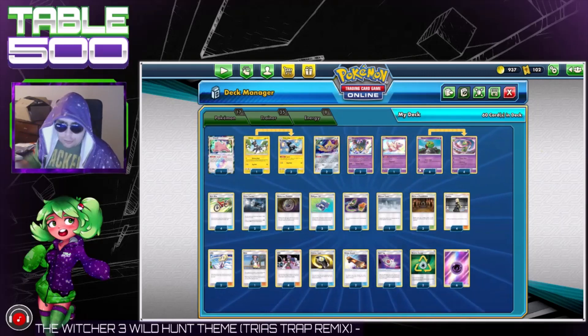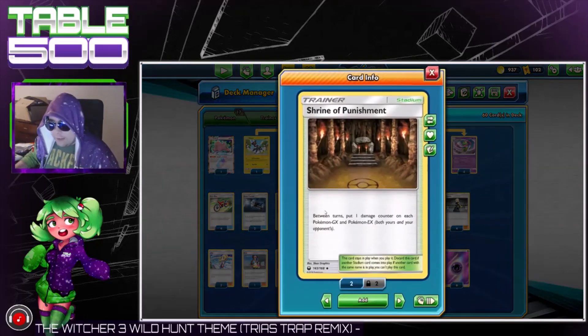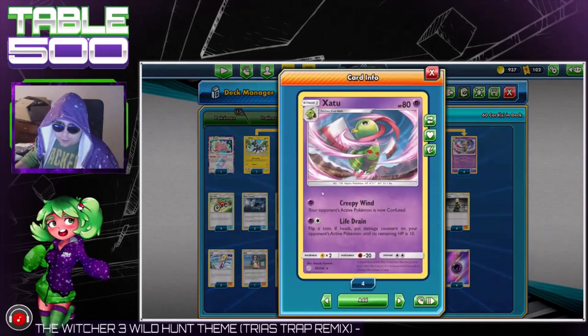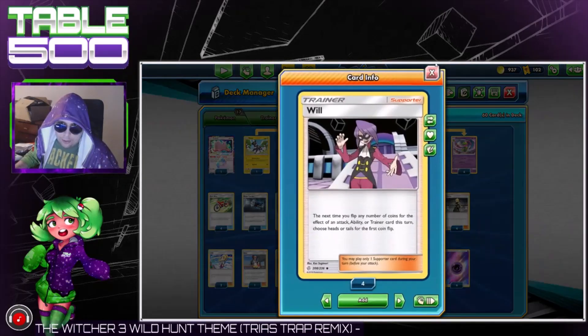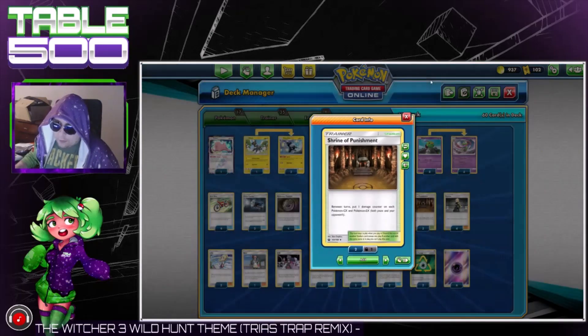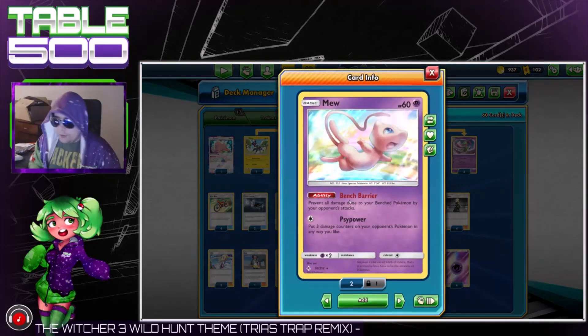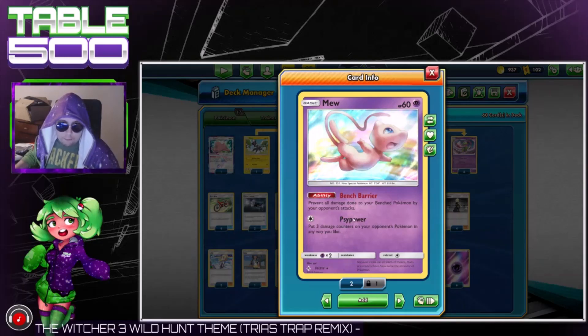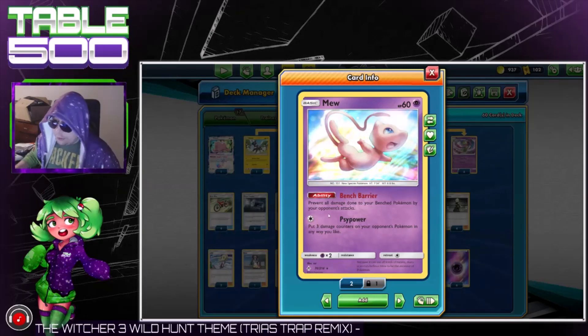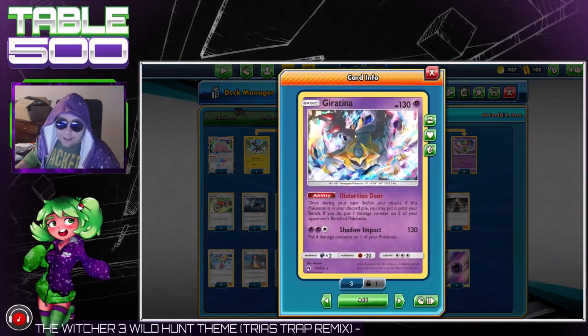We guarantee heads with Will — a supporter that lets you just pick the result of your first coin flip. So we guarantee the opponent goes down to 10 damage. Now unlike expanded where you have Hypnotoxic Laser or Virbank City Gym to get that extra poison damage, the only thing in standard that can do that is Koga's Trap, which is a supporter — and we're not trying to do that because that's too much work.